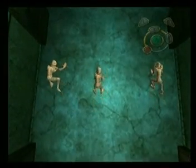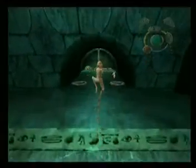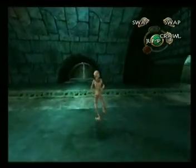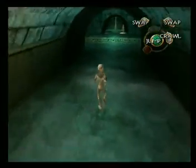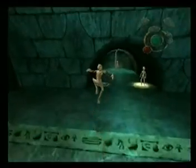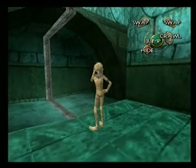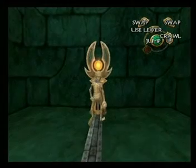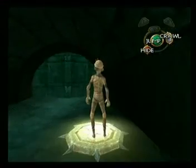Now we're in control of three mummies again. Turn the camera around and use the first mummy that you were already controlling — have him stand on here. Take your second mummy of your choice and have him stand on one of these switches, and do the same with the third one. Switch back to your first mummy and wait for the elevator to come up. Pull on this lever, which will allow the elevator to operate on its own rather than using the switches.